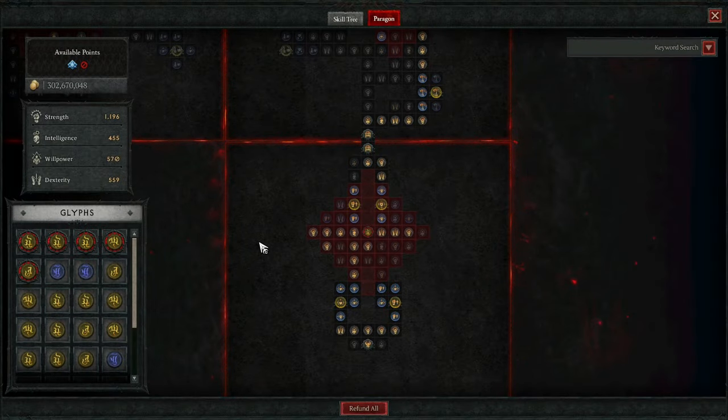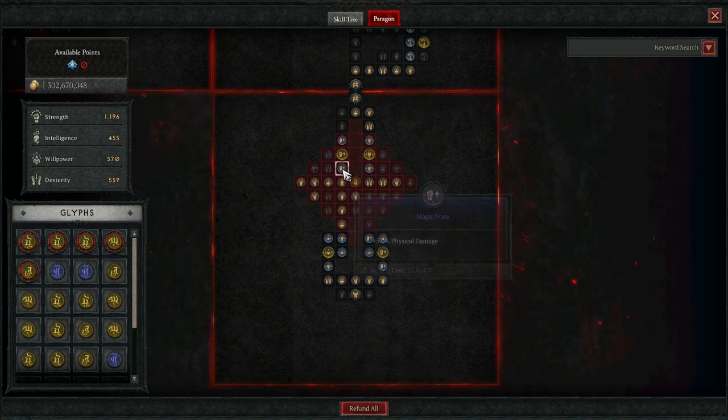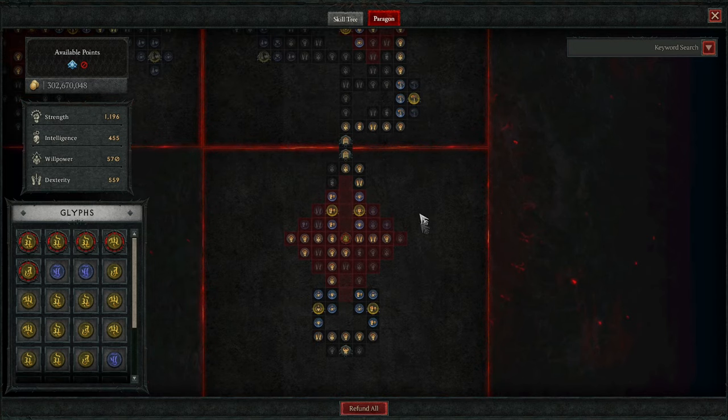A quick note on the Paragon — again, this is something I slapped together without looking at a guide. If you have a more optimized version of a Paragon tree you'd like to do, 100% go for it. I didn't even reset the Paragon board; I just went with what I was leveling and picking as I went. But it worked — did a T100 pretty easily. On the first board, I ended up putting Seething in here because we are using dual-wielding swords, so increasing damage with swords makes sense. I'm sure there are better glyphs, but this is what we chose.